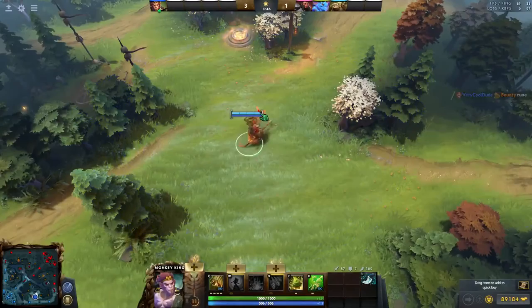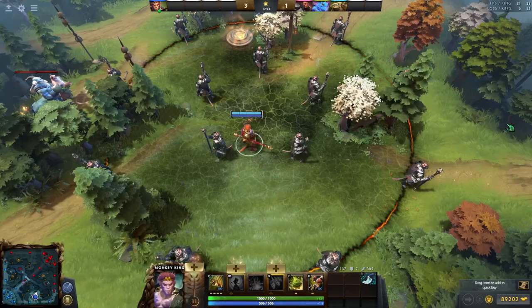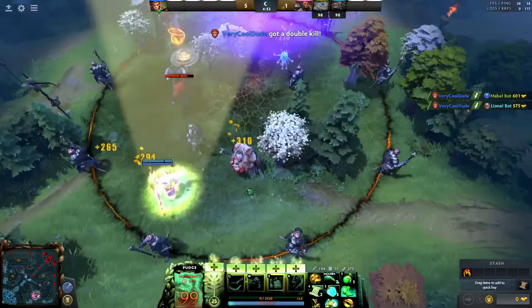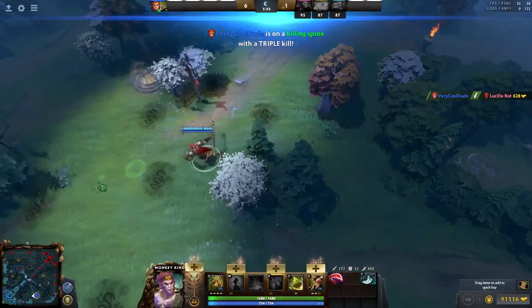Monkey King's ultimate, Wukong's Command, fits very well into his kit as another insanely powerful spell. You spawn 14 stationary soldiers that will attack any hero in their range. They have your attack, meaning they will proc items. One hero can be hit by as many as 4 soldiers at a time depending on where they are. If you ever move outside the area, all soldiers disappear, so don't do that.